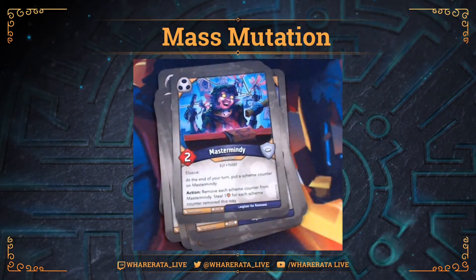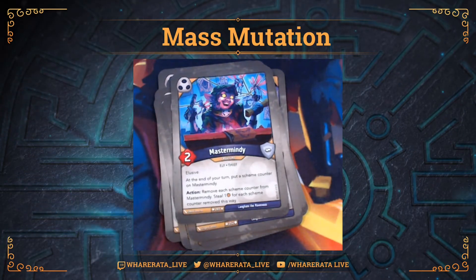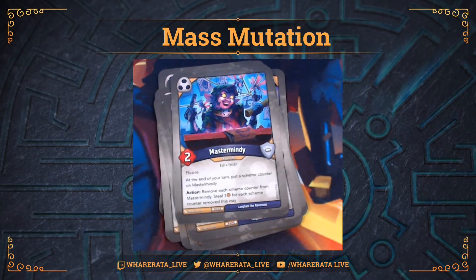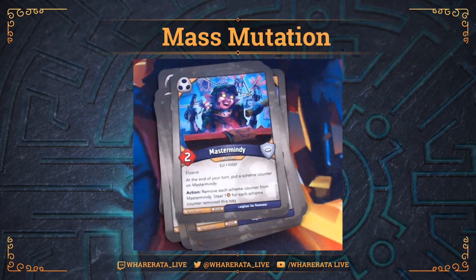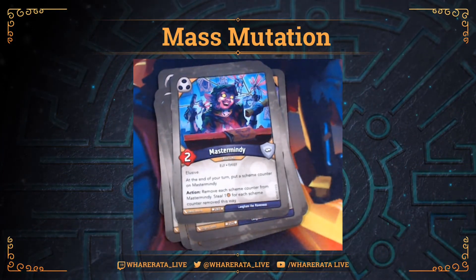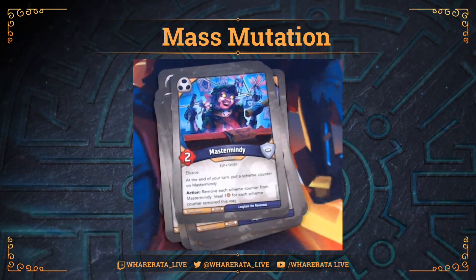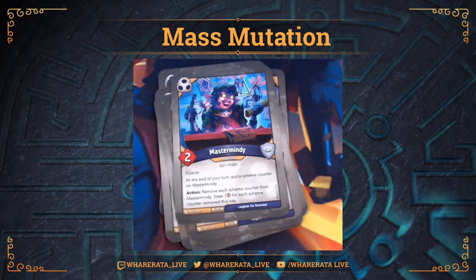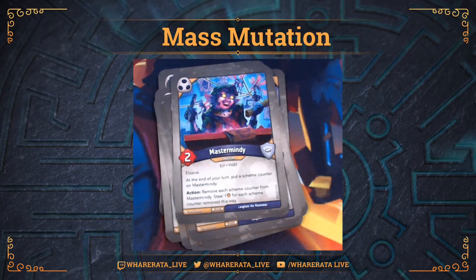Last but definitely not least, Mastermindy. Mastermindy was definitely putting in work for me in the games I've played with this deck. It's an elusive creature. At the end of your turn, put a counter on Mastermindy, and then you've got an action: remove each Scheme counter and steal one. Effectively, if you get to use that action you're stealing at least one. Managed to build up to three - my opponent didn't deal with Mastermindy and I stole three using this card. Even if you just get that one steal off, that's pretty handy. You are going to have to call Shadows again, but the time I got the three off was because I didn't call Shadows straight away - it was a few turns later, went back to Shadows and Mastermindy's still there. At the very least, it becomes a target for your opponent to remove, which is probably wasting some actions or opportunities for them.